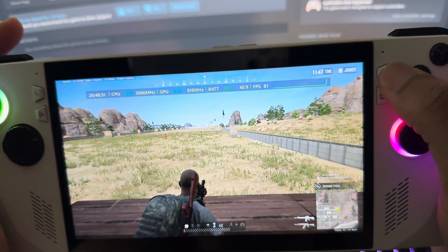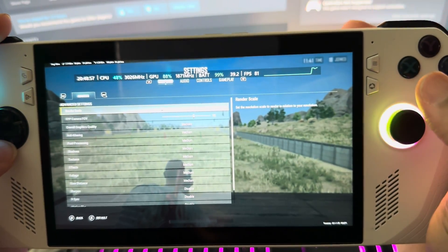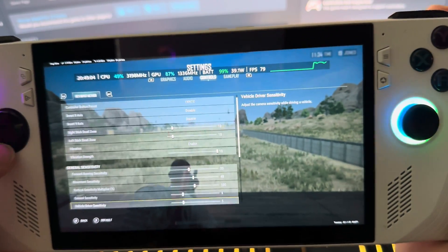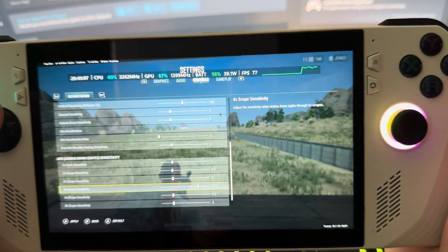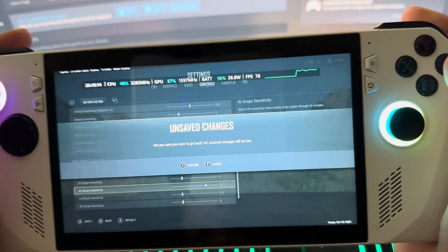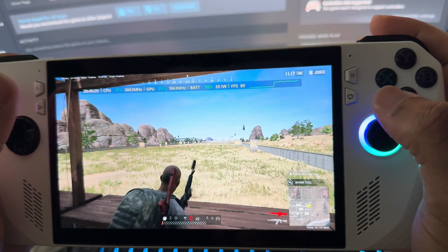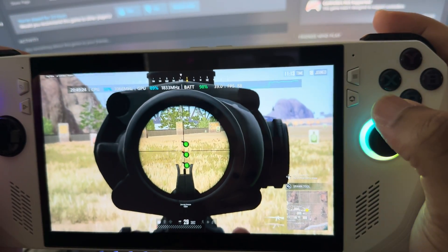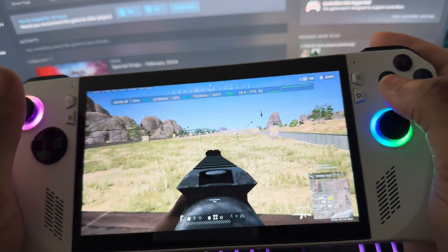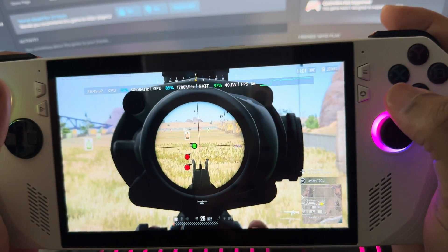In the settings for at least PUBG, you gotta go to your settings in PUBG. Go over to controller, go down. For PUBG you gotta be a little bit more specific — I got it set for the 4x scope sensitivity, so I turned that up and I got the 4x scope set. My aim is pretty accurate so I didn't have to change my sensitivity too much on the actual gyro through Armory Crate. Now if you see the AK, I don't have that set, so look how kind of slow it moves — it still moves but you gotta set it for whatever sight you want to use.